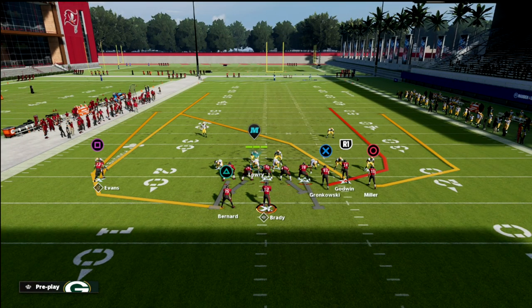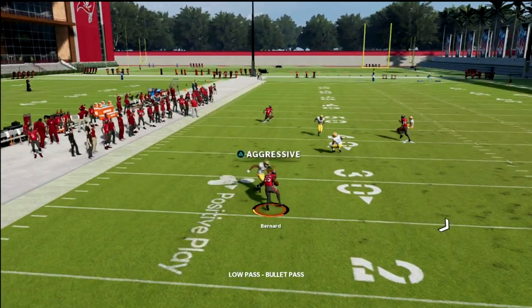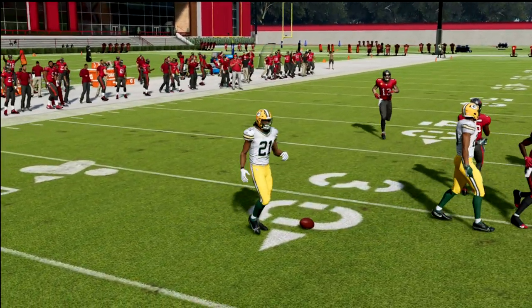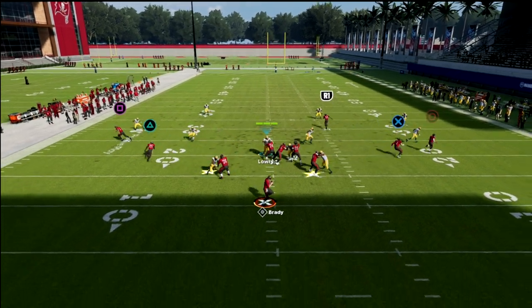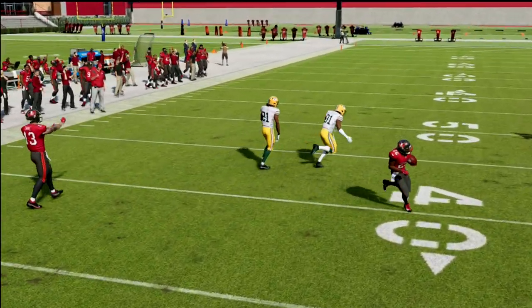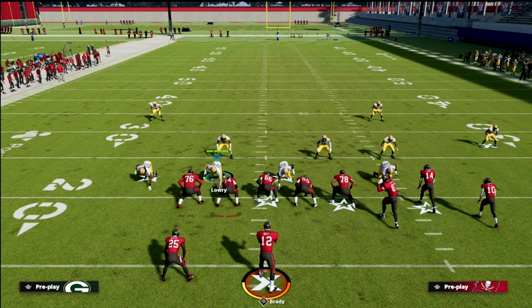First, let's talk about the play Verticals. A lot of people like to run this setup with the wheel route to the running back, and what's so difficult about it is they can aggressive catch this wheel route pretty much against any coverage. Another popular concept from Gun Bunch is the Mesh Spot, where you run little pool routes and throw the wheel route into little pockets. We're going to show you how to defend that out of Cover Six.